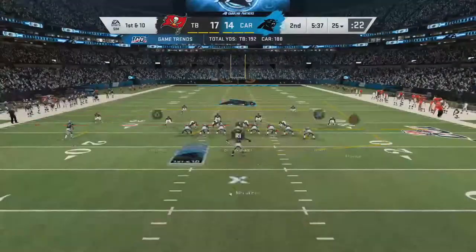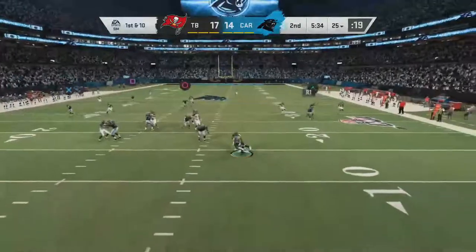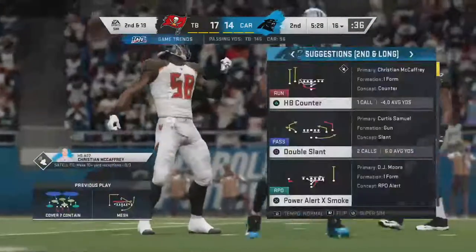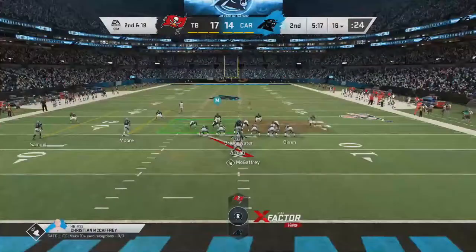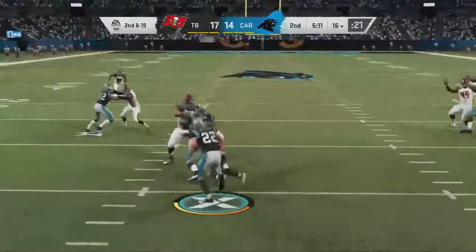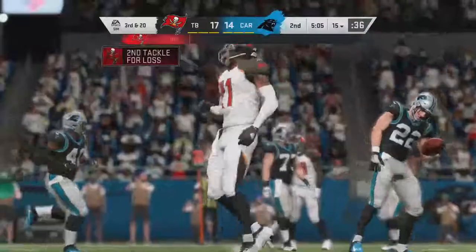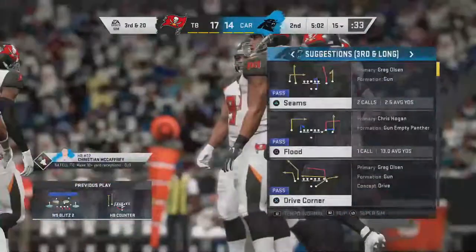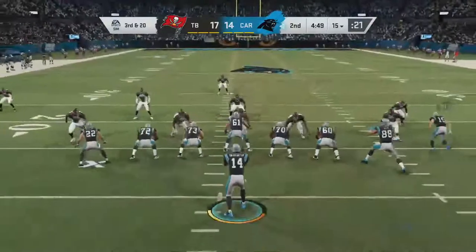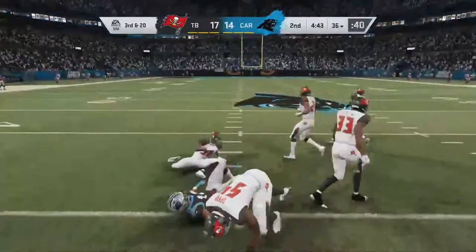The football is at the 25-yard line as Carolina's offense gets set to take over. Bridgewater can't find a receiver and is brought down — sack by Shaquill Barrett. Sacks are a growing theme in this first half. Second and long. McCaffrey on the counter — third and 20. First down!